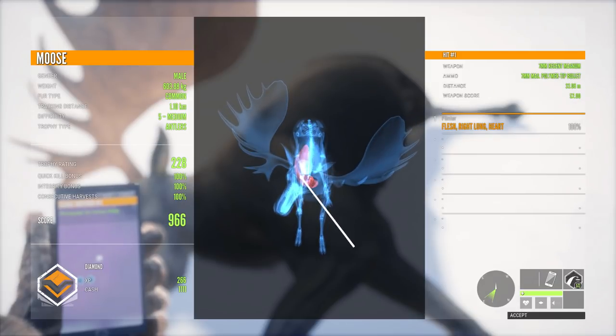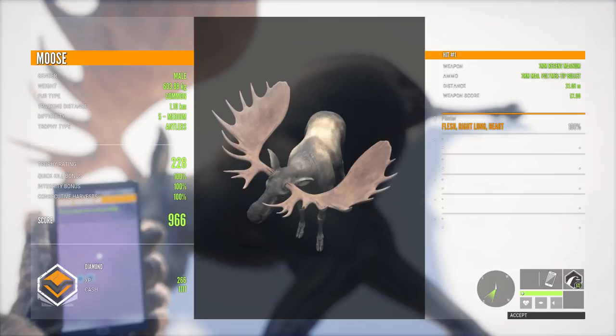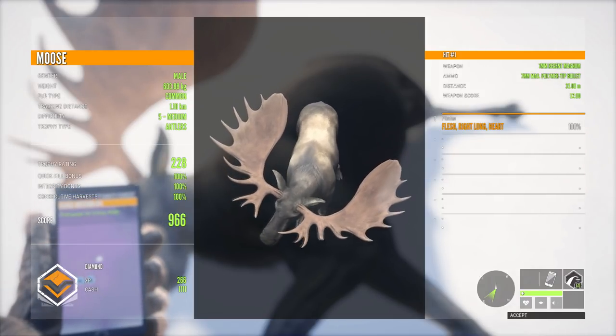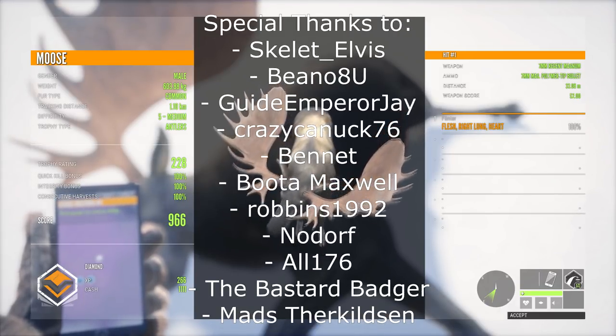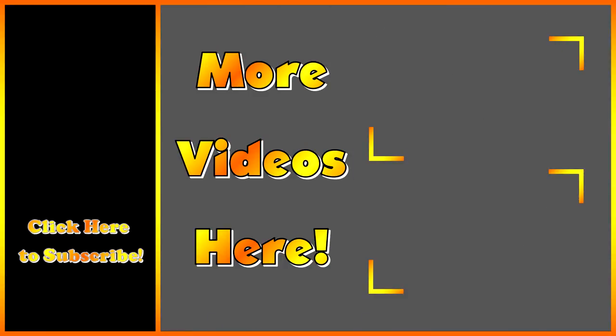Two diamonds down, and hopefully those tips helped you out with getting some diamonds of your own. If you need any help knowing the maximum weight of all the animals in Hunter: Call of the Wild, be sure to join the Discord in the link below. We've got a spreadsheet over there that tells you everything you need to know about integrity, animal weight — everything you could possibly need for getting those diamonds. Thank you guys for sticking around to the end of the video — good luck on your diamond hunts, and I will see you next time.